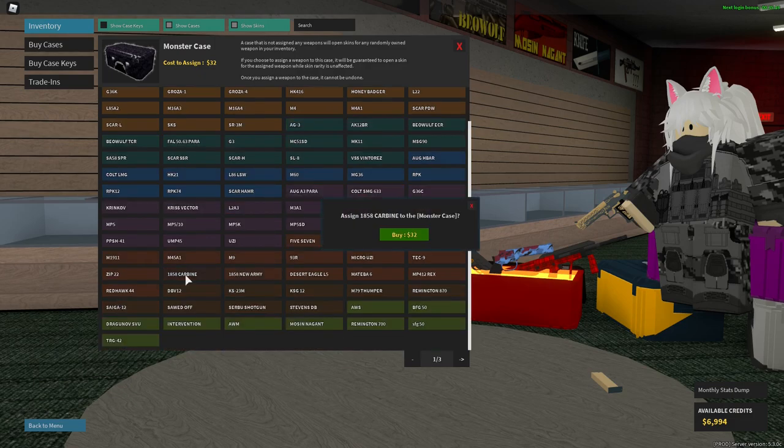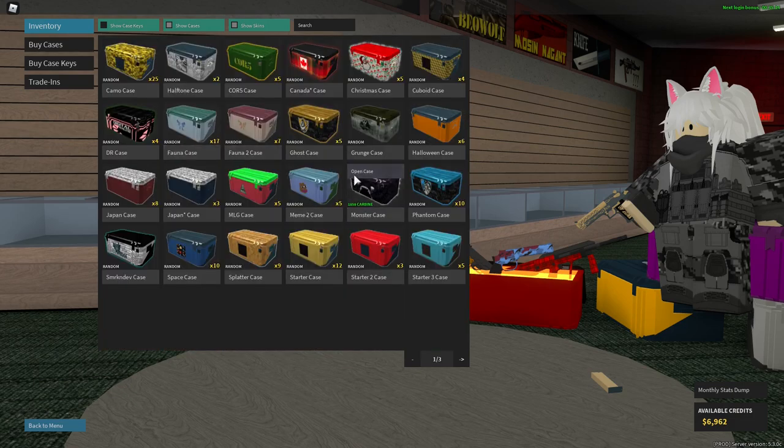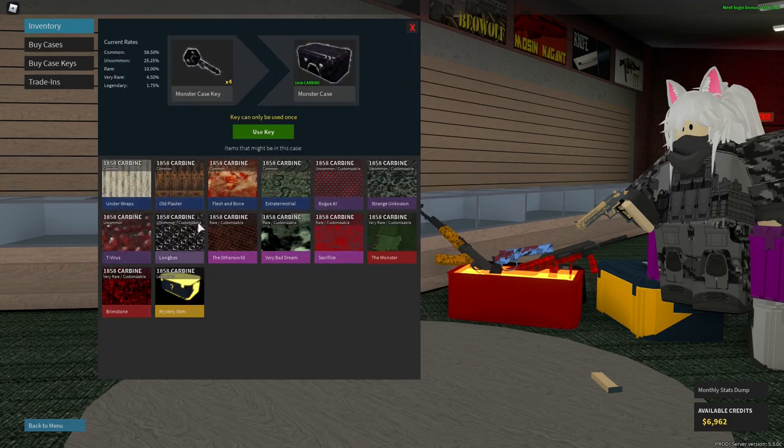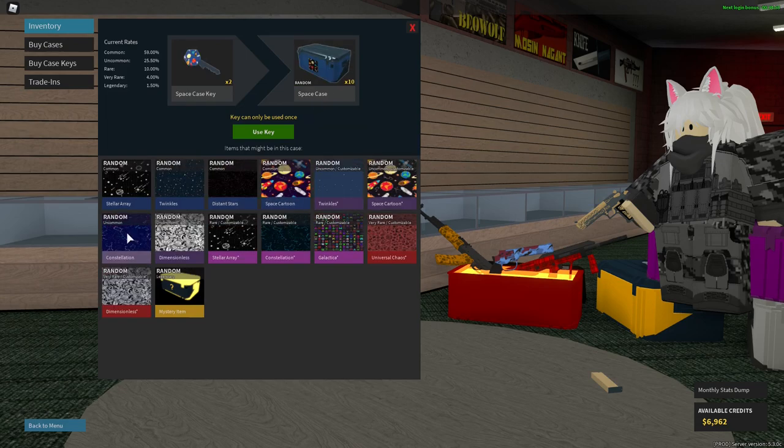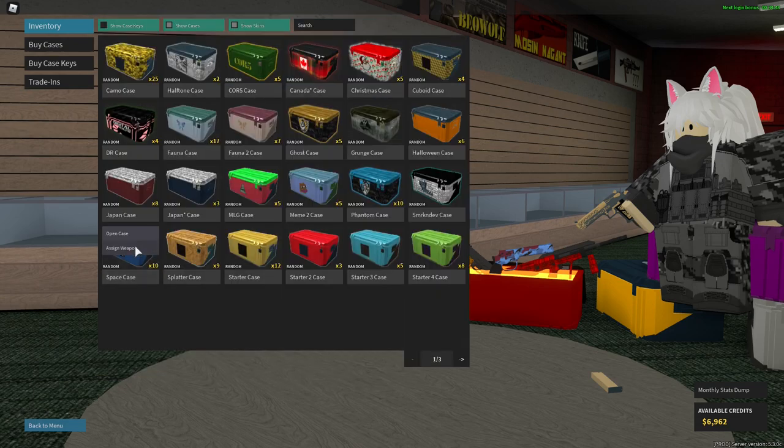There's New Army, there's Carbine finally. And that wasn't even for a completely customizable case, but I just want to see what I can get. This is the one that he got - Stellar Array, that's what I meant. So I'm gonna try my luck.